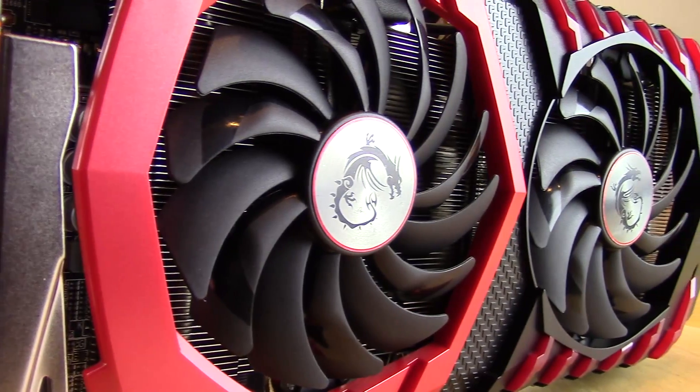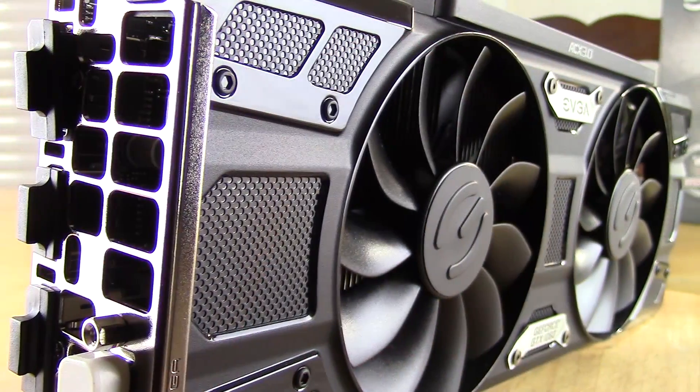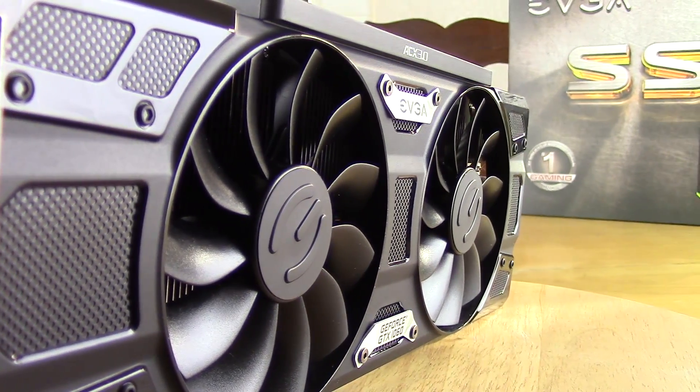What's up guys, it's BlindRiding with Son of a Tech, and I have another performance mashup head-to-head battle between the MSI RX 480 Gaming X Edition and the EVGA GTX 1060 Super Clocked, and the game is none other than the brand new Titanfall 2 from Respawn. Stick around for more.